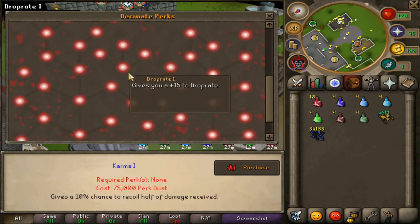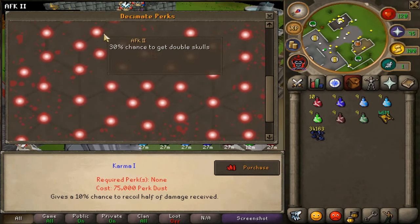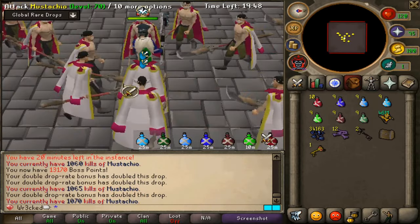This little perk tree at home — I want to start unlocking perks, which is huge. Look, this gives you plus 15 drop rate. There are so many perks right here. All you have to do is throw items in and it'll give you perk dust. We need a lot for these perks, but that's something we'll work on. The first one gives a 10% chance to recoil half damage received, and it costs 75k.